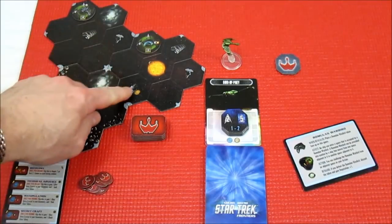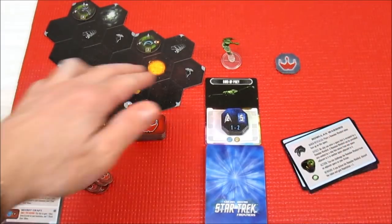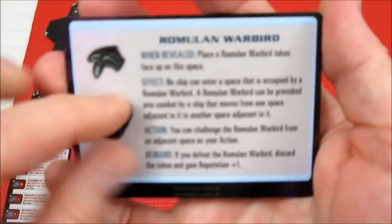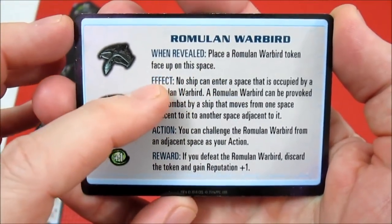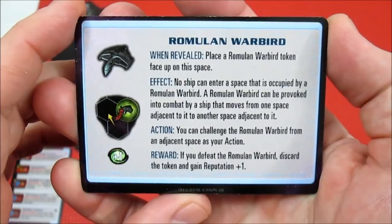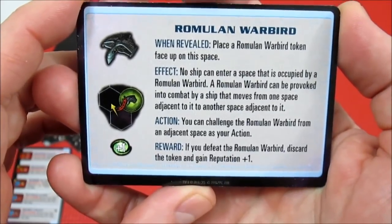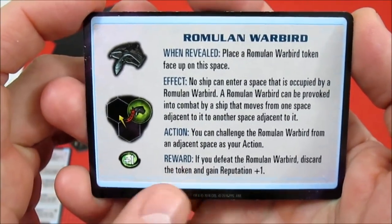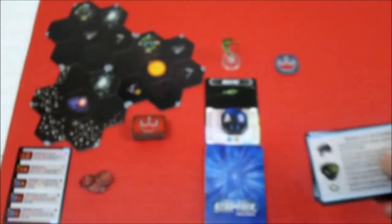Now there are some other things out on the map. There's a research station, there is an outpost, and we have a shipyard, and we have these handy dandy cards that come with the game and explain everything to us. The Romulan Warbirds, which we've already placed out on the board face up — that's how you do it. When revealed, place a Romulan Warbird token on the space face up. The effect says no ship can enter a space occupied by a Romulan Warbird. A Romulan Warbird can be provoked into combat by a ship that moves from one adjacent space to another, and in action you can challenge a Romulan Warbird from adjacent space. As a reward, when you discard the token, you get plus one reputation.